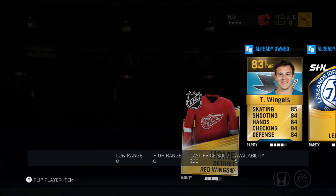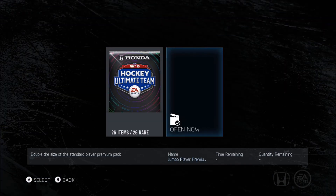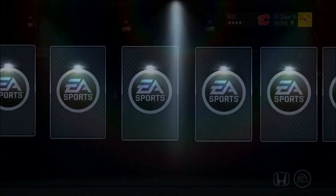I'll take 3,000 my way. Here we go — here's the pack where the expectations are always supposed to be high, right? So let's open it. 125,000 coins.